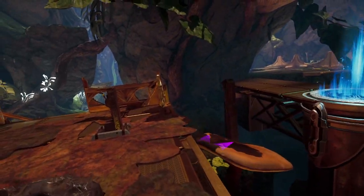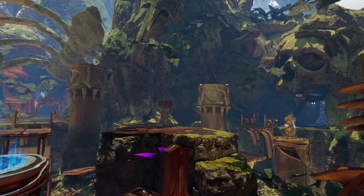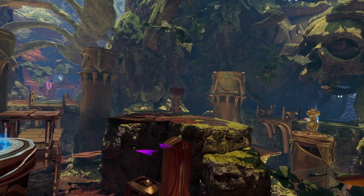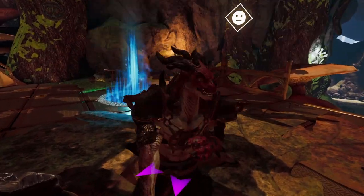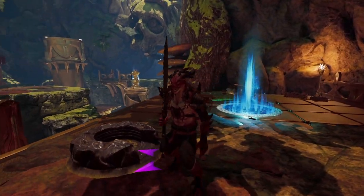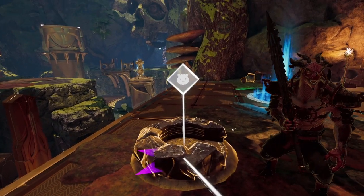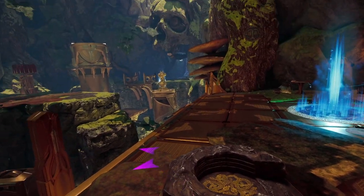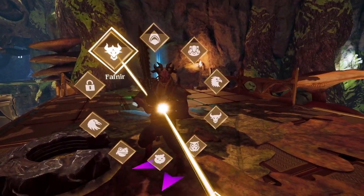We can't go off this edge. That looks like a wind contraption. So maybe I have to get our owl friend. How do I trigger you to change? That's not doing anything. Wrong angle. What is that? I am not able to do that. I don't think I have that follower.